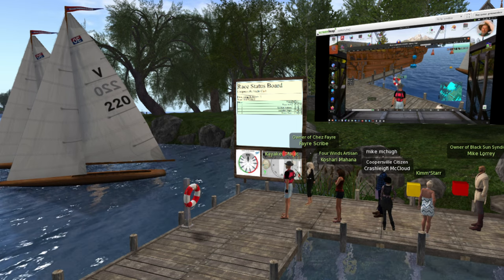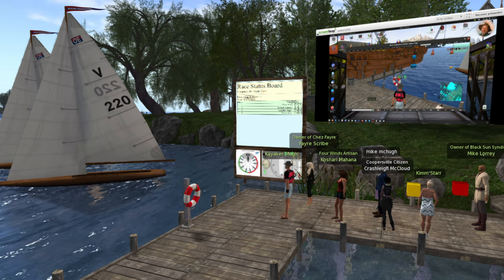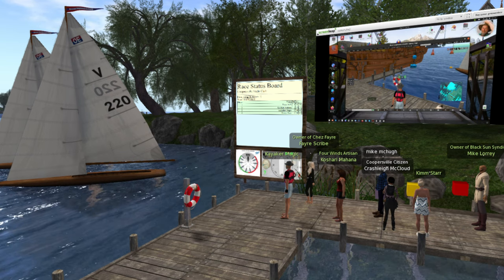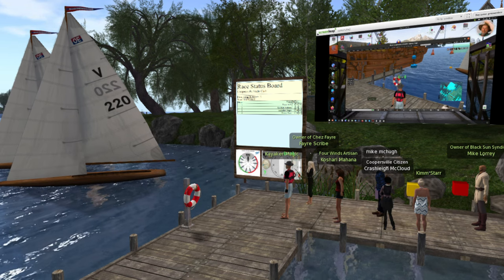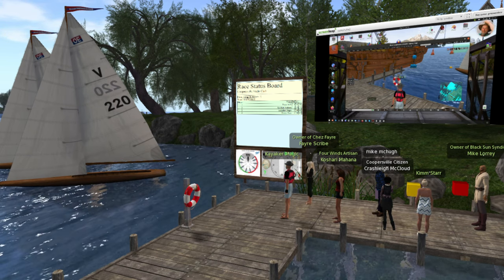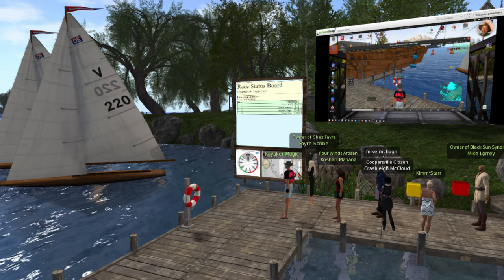Here's a little bit of history. When Second Life first added vehicles, to make life easier on the physics engine, they said vehicles are not allowed to have more than 31 prims. Then they upped that to 32 plus one passenger, and if you wanted more passengers, you had to take some prims out to make room for them.